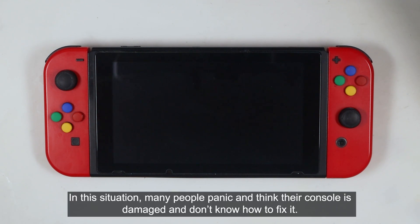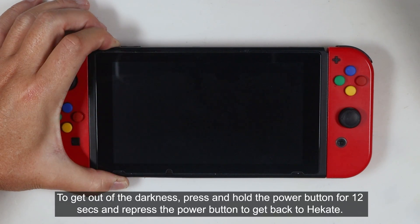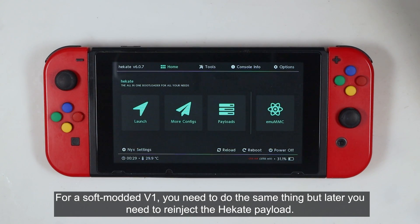In this situation, many people panic and think their console is damaged and don't know how to fix it. To get out of this, press and hold the power button for 12 seconds and re-press the power button to get back to Hekate. For a soft-modded V1, you need to do the same thing, but later you need to re-inject the Hekate payload.